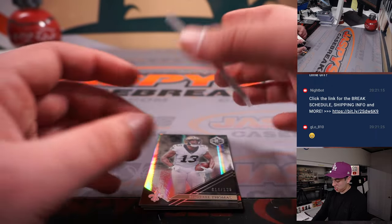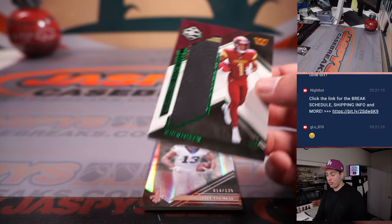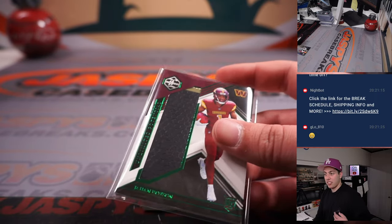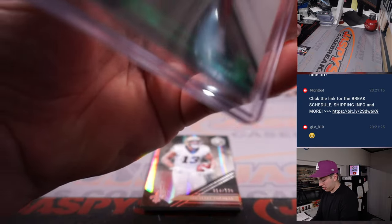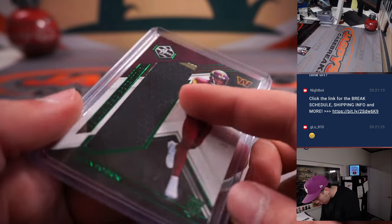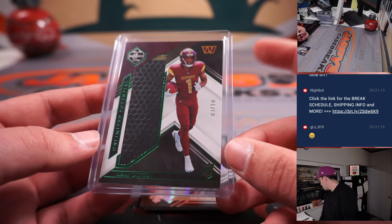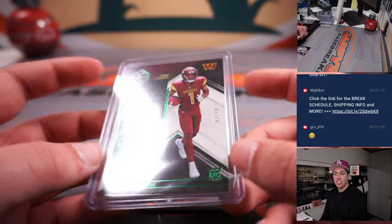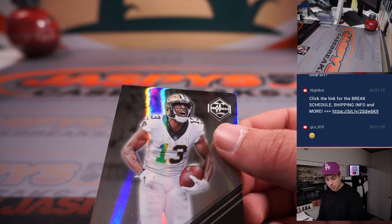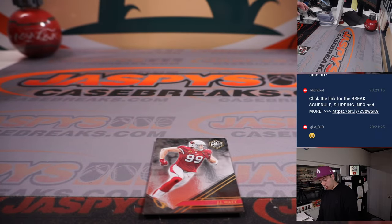Jahan Dotson out of 10 — what a way to end the break! The Commanders are a random number block team — that's 3 out of 10 — going to Steve. Nice hit there! And the numbered card — Michael Thomas for the Saints. New Orleans is a random number block team — 14 out of 125 — going to Jeff.